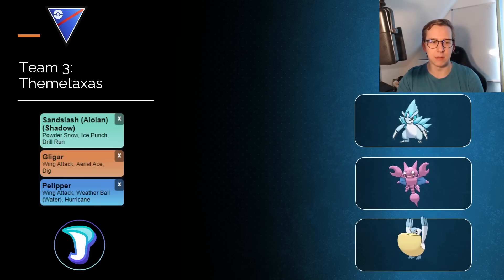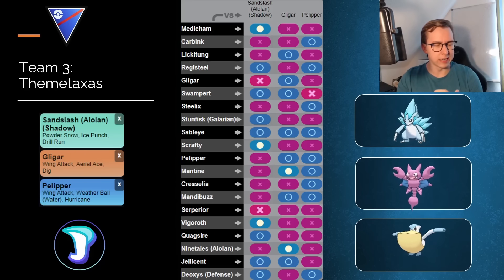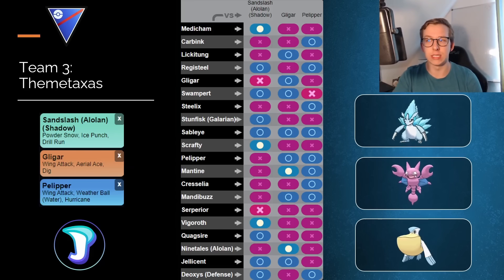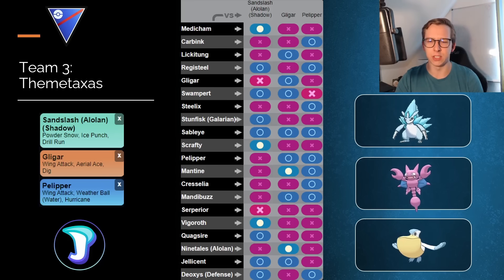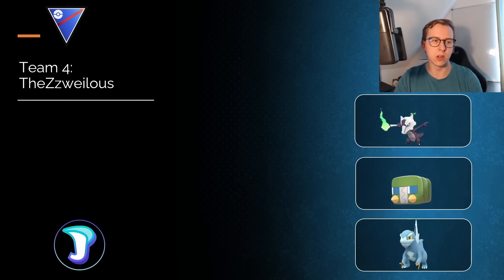Next team is one I showcased on my channel — this was a Rank 1 in the World team with Shadow Alolan Ninetales and Alolan Sandslash, but with Powder Snow instead of Shadow Claw. You don't really see that too often, but as covered in my video about the Zawai-less Regional win in Barcelona, they also used Powder Snow there — it easily destroys Lickitung compared to Shadow Claw. Gligar and Pelipper are in the back; Gligar is the safe stop and is the normal variant here, not Shadow.